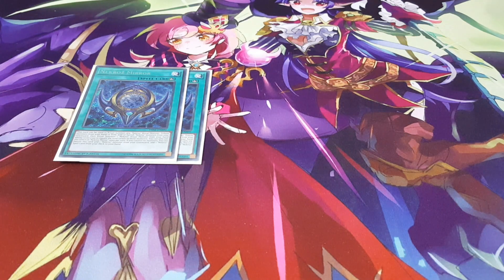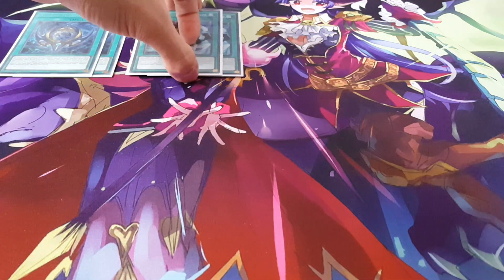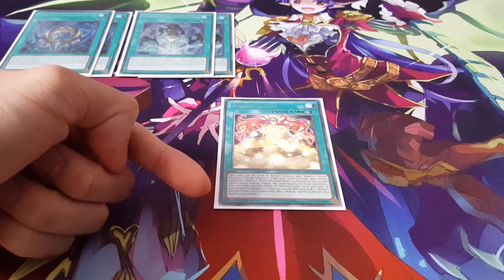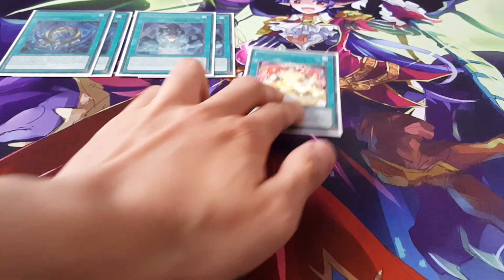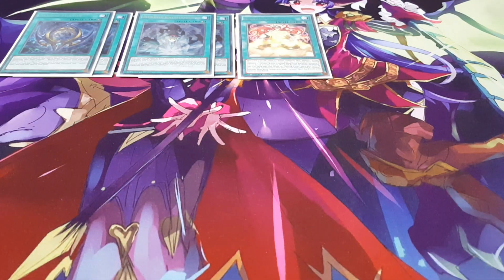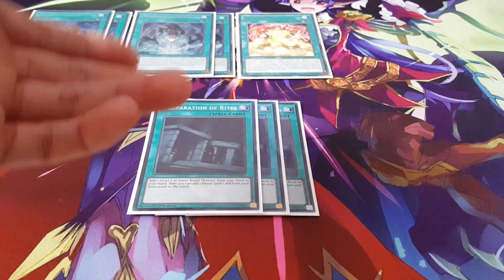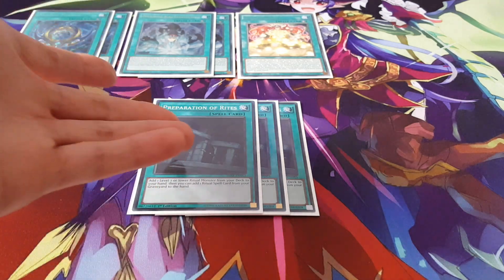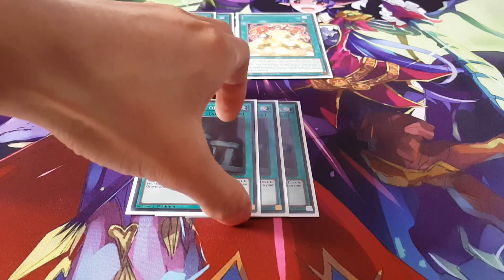Moving on to spells: we're still playing two copies of Mirror and two copies of Kaleidoscope, which are all definitely key cards — allowing you to banish from the graveyard. Kaleidoscope is just insanely good with the Herald of Arclight. The Cycle I dropped to one; it doesn't come up as often and it's easily recurrable from the grave anyway through Preparation of Rites or Bookstone. Which brings me to Preparation of Rites — because it already adds ritual spells from the graveyard to hand, there was less need for multiple Bookstones. I might even drop Bookstone, but I kept it to maintain a good variety of incantation monsters.